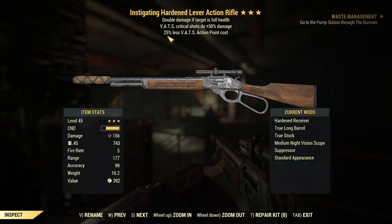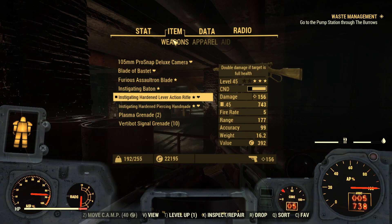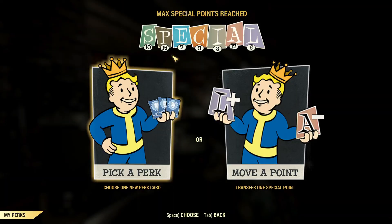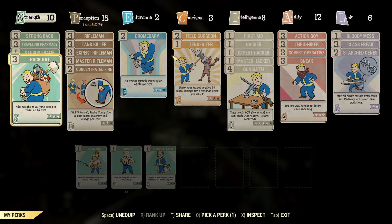I don't take advantage of criticals as much as I should, but I do use them against Scorch Beasts and stuff like that. And then 25% less VATs action point cost - that is awesome for me because I pretty much use VATs all the time. Pretty much every shot I take I use VATs. Again because I'm sneaking and sniping, I have time to use VATs to shoot people. It's a fantastic weapon, it just does so much great damage. I've built my character around it with the help of my viewers.